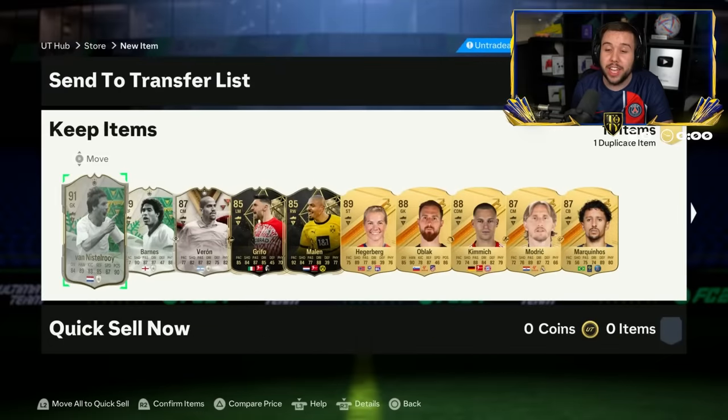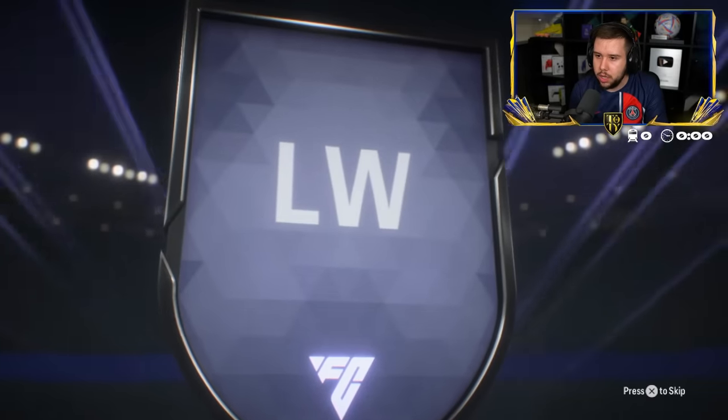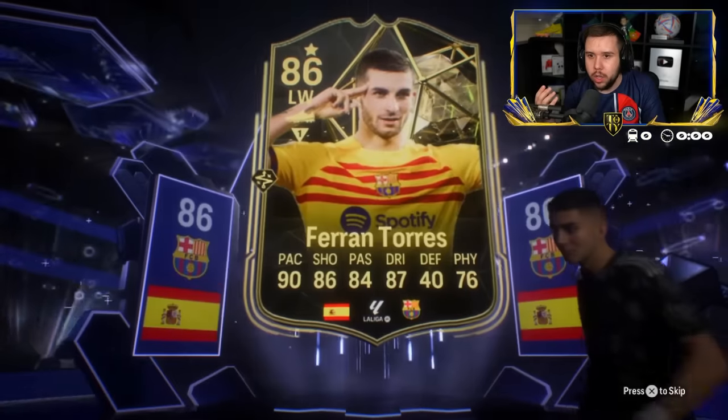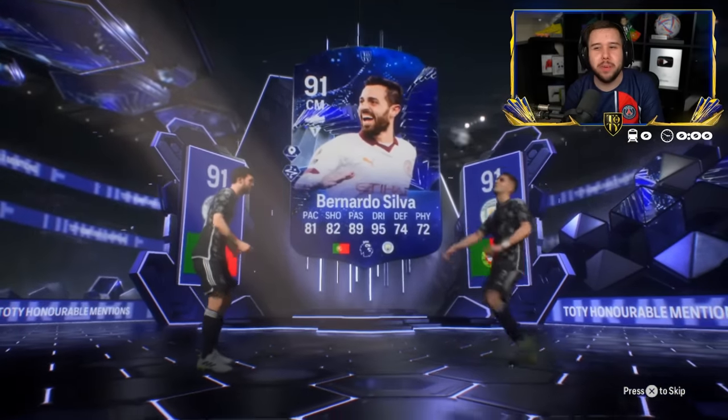Who is it? It's Verón — it was a Dynasty card. He's opened it. It took a while to load but we got there. Spanish left wing — oh, Ferran Torres? I have a typical Bernardo Silva. We need a Bernardo Silva counter.